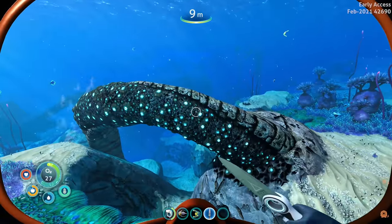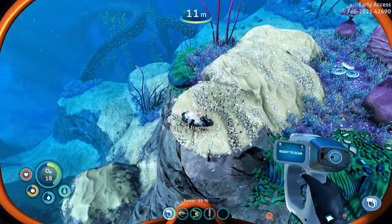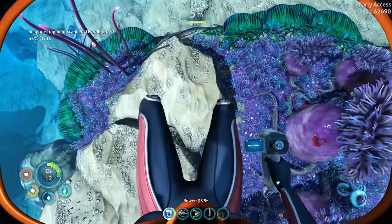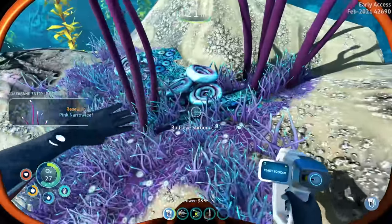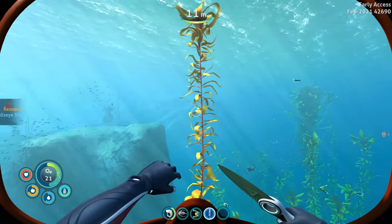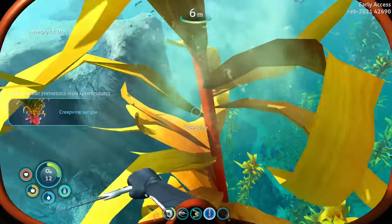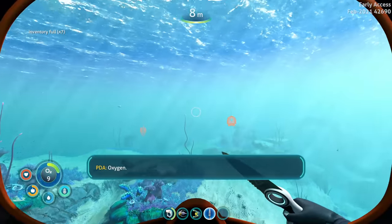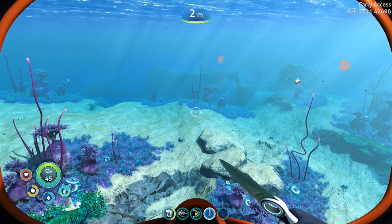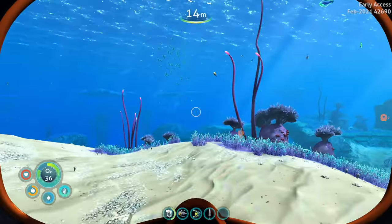Let's go get some creep vine, make some fibers - and is that a sea glide? Oh yes it is, let us scan you! One of three. Let's grab some air first. I'm gonna do what I can to scan everything we come across - why not, might as well. New blueprint synthesized! Oh, inventory is full. I got two - I guess that's just enough to get the oxygen tank but still, bummer.